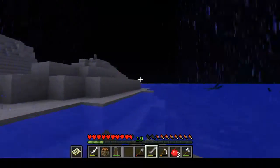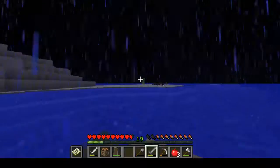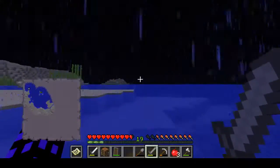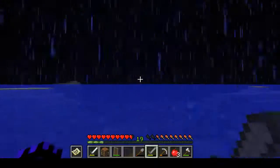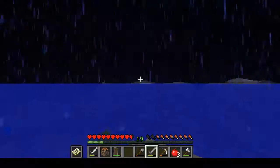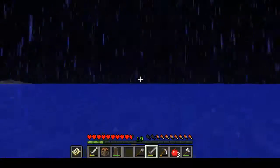This is pretty expansive. I'm really wanting to see if we are actually in an ocean, or if we're just in a giant sea. Every giant body of water in Minecraft — it's like a sea, not an ocean. It's surrounded on all sides by land, so it's a sea, not an ocean.